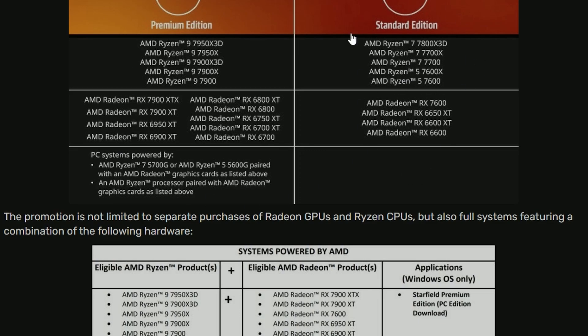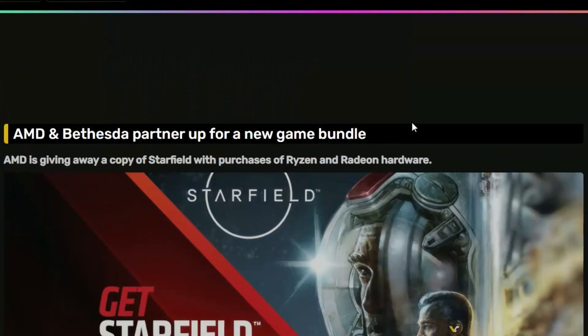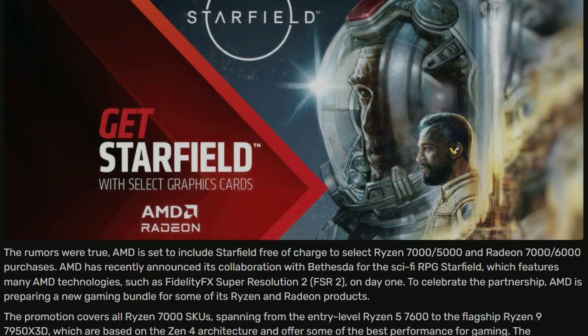Otherwise, you will get the Standard Edition for the Ryzen 7 and 5 models and the other listed GPUs — like the RX 7600 or 6650 XT — which come with the Standard Edition rather than Premium. These are the eligible AMD Ryzen and Radeon products, and it's a Windows OS-only offer. If you want to grab one, you can get the Starfield game for free with a qualifying purchase.